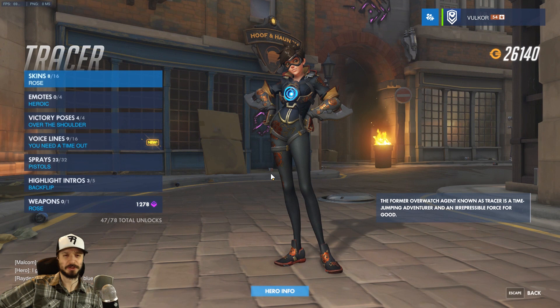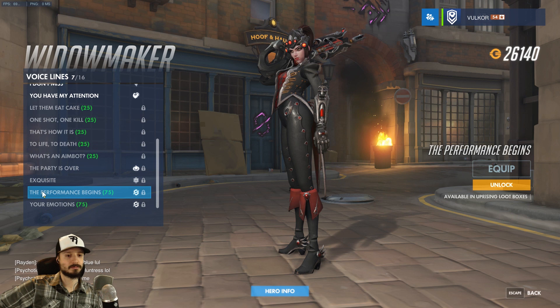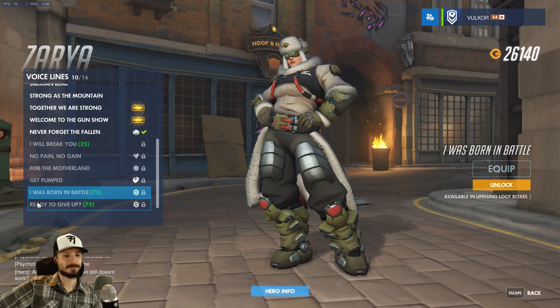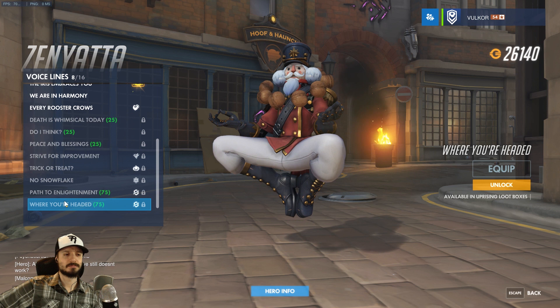Tracer: 'Don't be daft.' Widowmaker: 'Sorry I'm late, the performance is about to begin.' And 'Your emotions make you vulnerable.' Winston: 'Have you seen my glasses?' Winston's got such a well-defined personality — that little insecure part of him is endearing. Zarya: 'I have the right stuff.' 'I was born in battle.' 'Ready to give up?' And lastly Zenyatta: 'Walk along the path to enlightenment.' 'If you do not change direction, you may end up where you're headed.' That's deep — deep thoughts with Zenyatta.